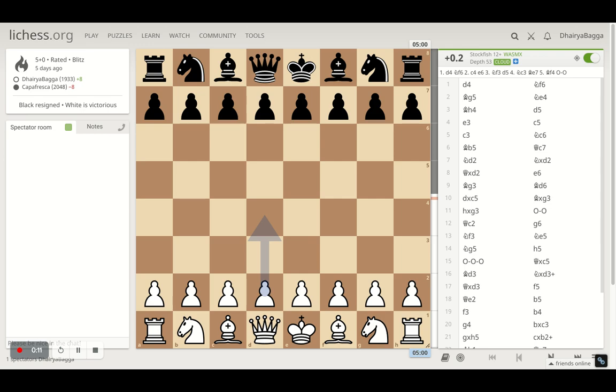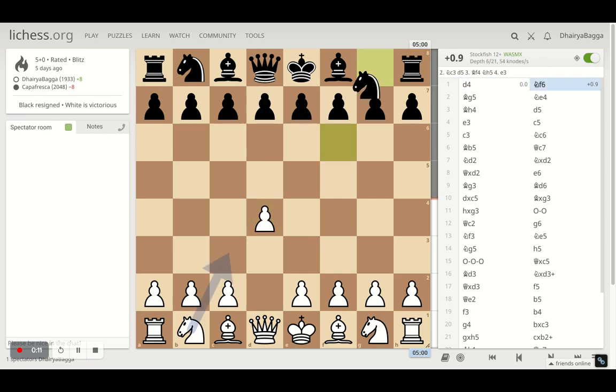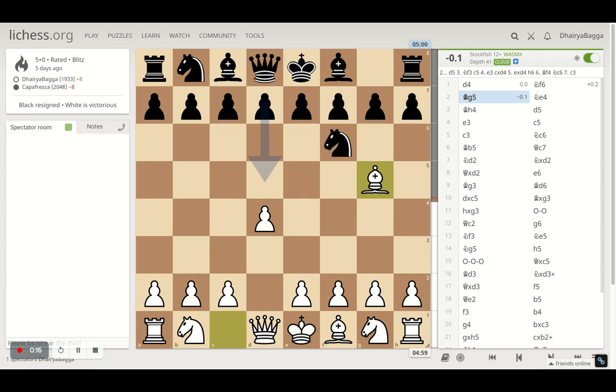Here I was playing as white and I started off with d4. My opponent responds with knight f6 and I went with bishop g5, attacking the knight straight away. Here my opponent plays knight e4, hitting the bishop, and I got my bishop backwards on h4.